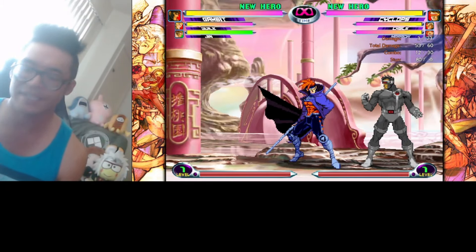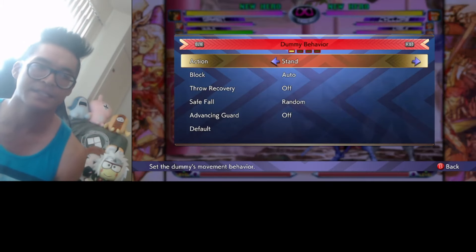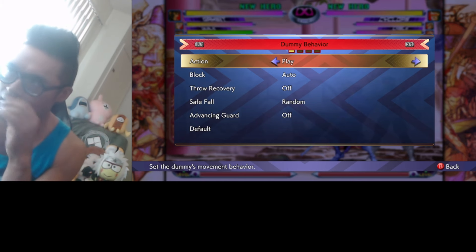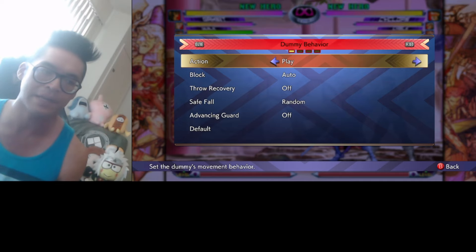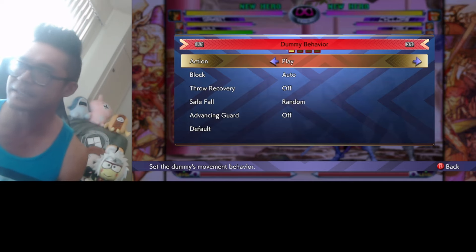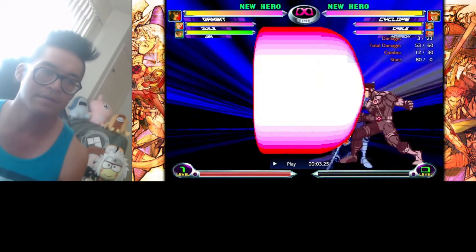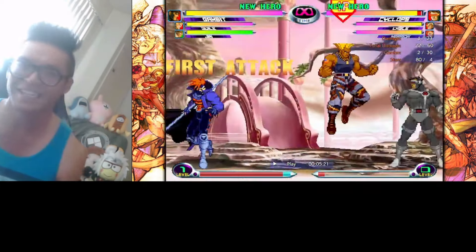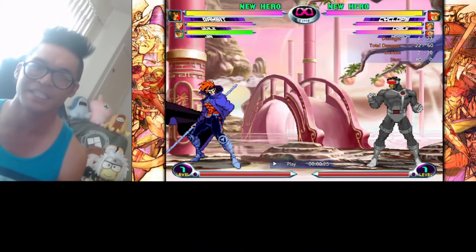Here's a way I think you can — and would recommend you — test out: see if your anti-air assist is invincible on startup. I already have Cyclops on his Mega Optical Blast Sweeper. We'll go forward two punches. He's going to be on play. I'm going to call my assist at the super flash.